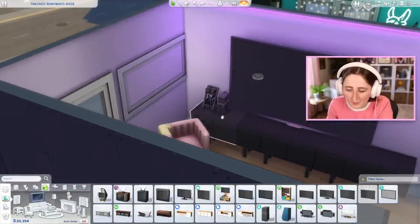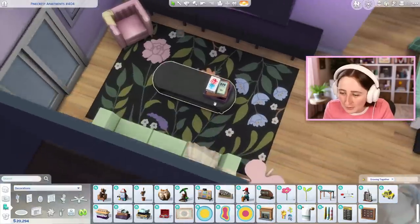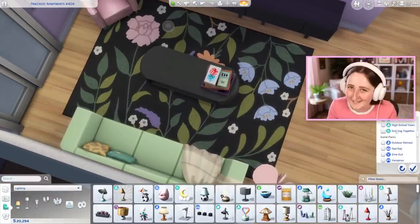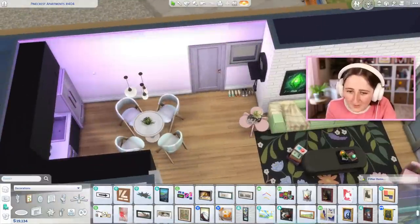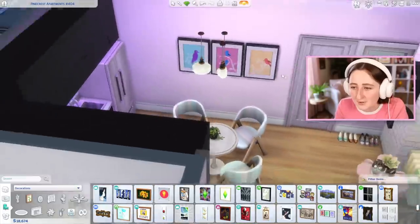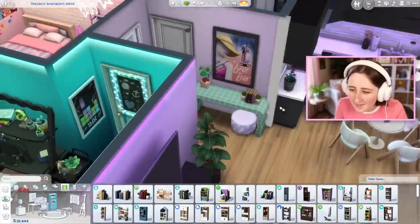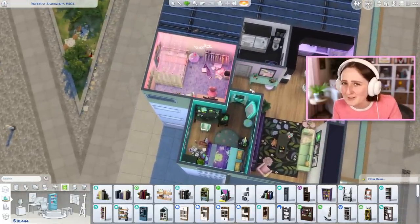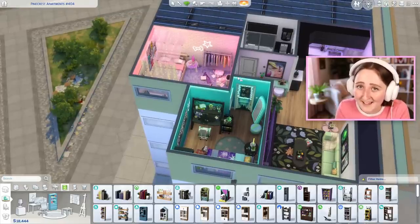I got a speaker and a video game console and put them right here so your Sims can listen to music and play games. I totally imagine the Sims that live here would be into board games, so I put a little board game box — it's a decoration. I love the combo of these three game posters, I think that looks so cool. I still don't really know what to put on this wall next to the kitchen. Sure would be nice if there was maybe a window. This'll do though — I kind of like the birds. I think the apartment might be done.